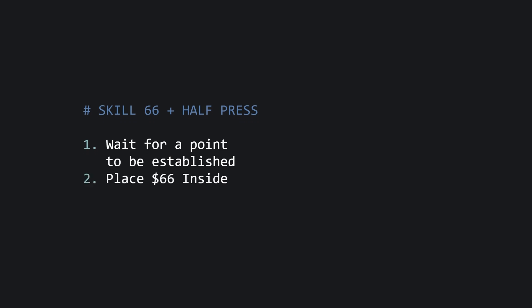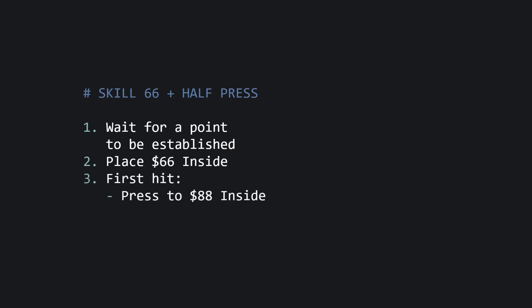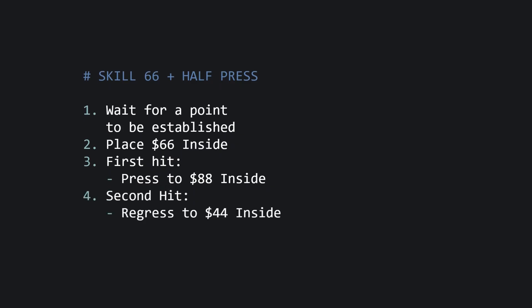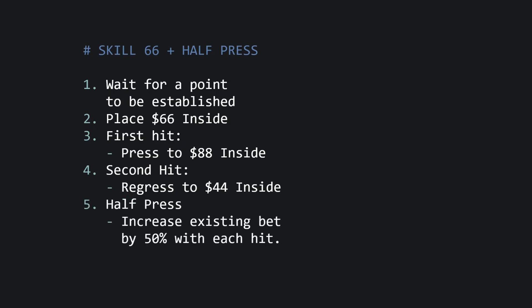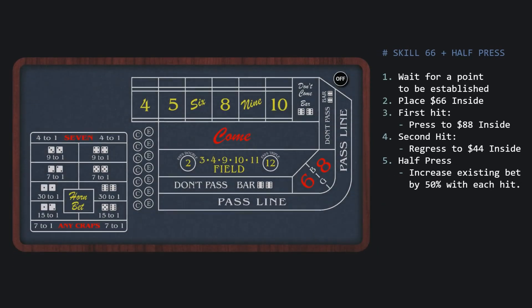Then you'll place $66 inside — that's $15 each on the 5 and 9 and $18 each on the 6 and 8. After the first hit, use the profit plus another dollar from the rack to press to $88 inside. After the second hit, regress down to $44 inside. Now you're out of hand, and for each additional hit, increase the existing bet by 50% while keeping the bets proper.